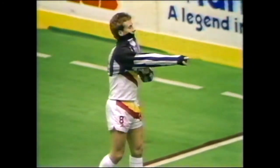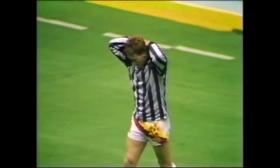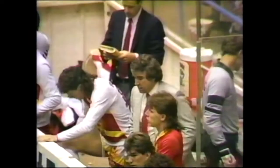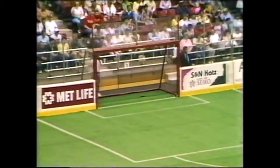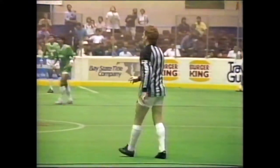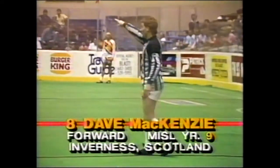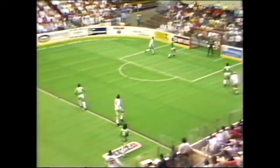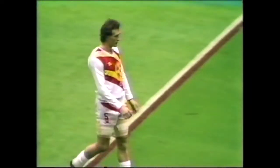Dave McKenzie gets ready to come on now as a sixth attacker, and we said Kenny Cooper might do this — but we thought he'd do it only if he had a 1-0 lead. He obviously wants to shake his club up, so this is a bold move by Kenny Cooper — down 1-0, he has pulled goalkeeper Scott Manning and gone to a six-man attack with Dave McKenzie. McKenzie triggered a blast comeback on Sunday in which Chinapu scored twice to erase a 3-1 deficit. But this is a gutsy move. McKenzie chips it all the way down the floor and out of bounds. Cooper not only wants a sixth man — he wants the seventh man, the crowd, to be a factor in this game. They haven't really reacted positively yet.